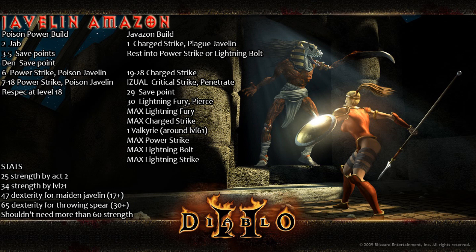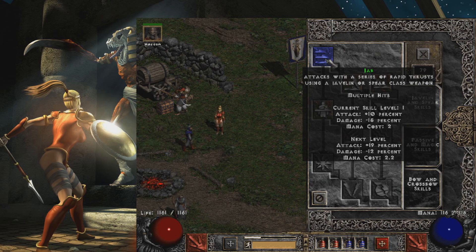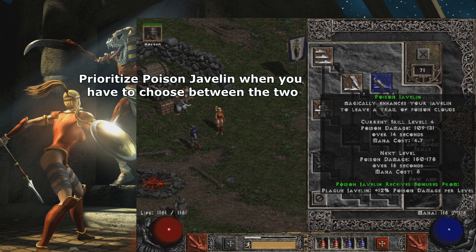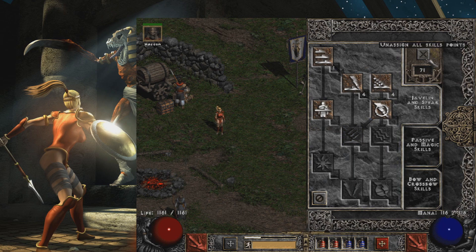Let's take a look at the Javelin Amazon build. You start off with what I call the Poison Power build. Go Jab at level 2, then from level 3 to 5 including your Den of Evil quest, save all of those skill points. It will feel weird having 5 saved skill points and only 1 point in Jab, but once you're done with the Den of Evil, you want to buy Javelins and then throw them — that is your main damage source, not Jab or melee attacks. 6 to 14 damage is a lot, especially when the Amazon throws them quite fast. Once you hit level 6, Power Strike and Poison Javelin are your two main skills. From level 6 to 18, every time you level up spend two points: one into Power Strike and one into Poison Javelin. Once you hit level 18, you unlock Charged Strike and this is when you respec into the actual Javazon build using Lightning Javelin skills.